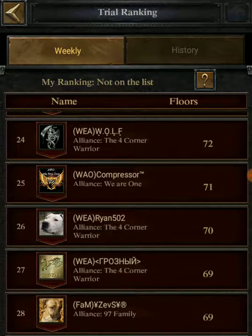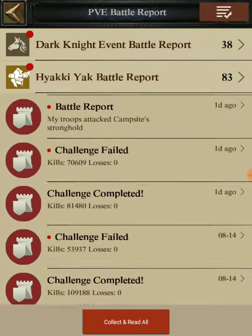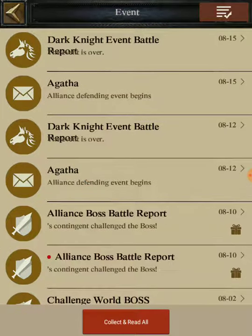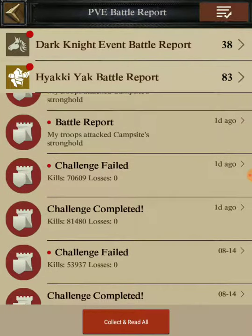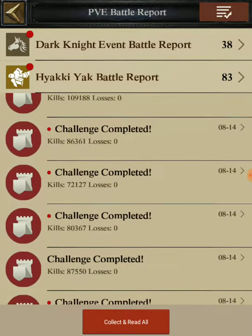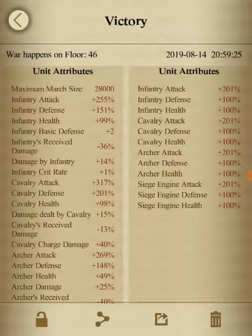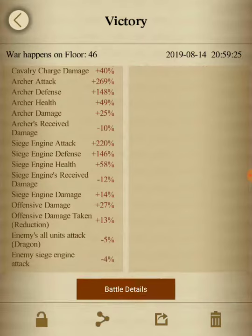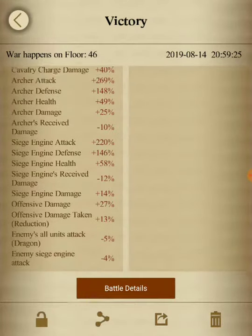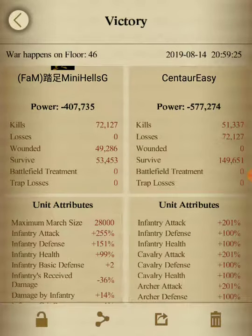One of the weak links I've identified — I'll show this through my reports — is my health stats. Here's castle level 46 which I successfully completed. My attack is around 250 for infantry and 300 for cavalry, but if you look at my health, that's the biggest weak link. Cavalry health and infantry health are near 100%, but archer health is at 50% and siege is at 58%.